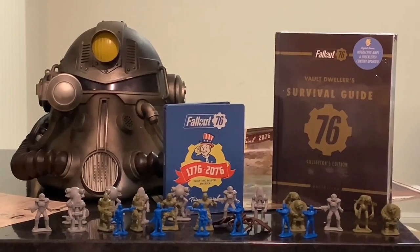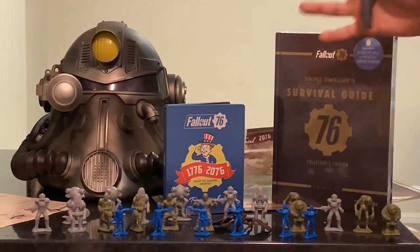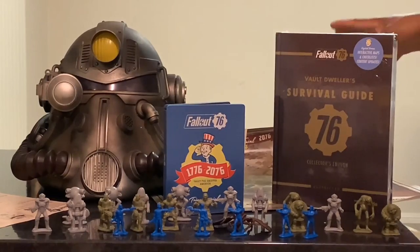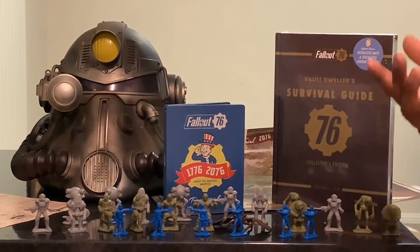Welcome to another episode of really cool gaming loot. As you saw in my previous video, I did the Fallout 76 Power Armor Edition which includes a 24 figurine set, the trisensal edition, the power armor helmet, and a really nice map. In this video I want to show you guys all the details of the Survival Guide 76 strategy guide, including interactive maps, checklists, and content updates.